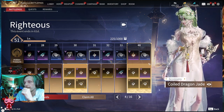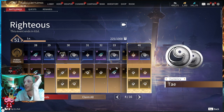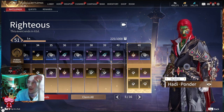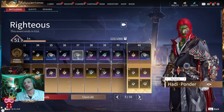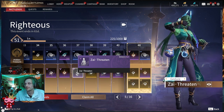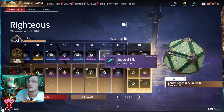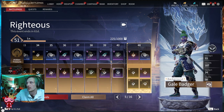Tier thirty-two: 500 Spectral Silk and four Righteous Coins on the Advanced. Tier thirty-three: 600 Tay and 1500 Spectral Silk. Tier thirty-four: Righteous Coins on both rows — two up top, four below. Tier thirty-five: Tay up top and the Hottie Ponder bubble on the Advanced. Tier thirty-six: 500 Spectral Silk up top and a Spring Lantern below. Tier thirty-seven: Tay and a gesture for Zai called her Threatened gesture on the Advanced.